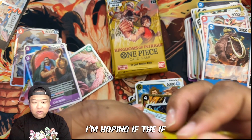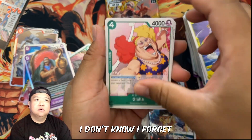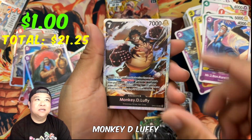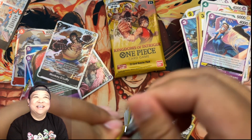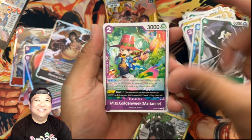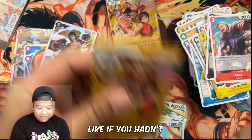Crocodile! I thought it was a Dunker — I got two Crocodiles, no way! So if the ratio is right we should get two alternate arts unless they switch it up in the new sets. Since we got a secret rare it should be — I forget, but in the last video it was like that where I got a secret rare and two alternate arts. Hopefully we can redo that with the Monkey D. Luffy Gear Four. I don't really understand that form to me — I guess it's like his devil fruit mixed with Haki.